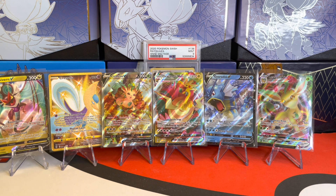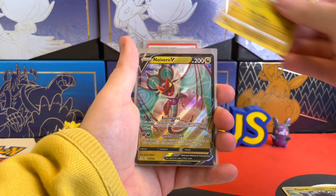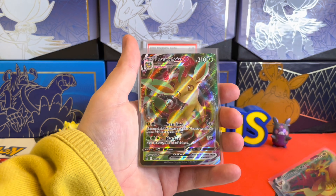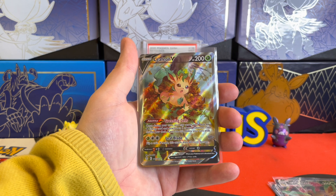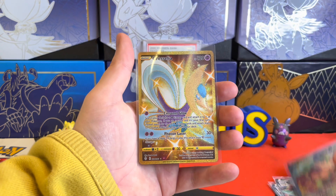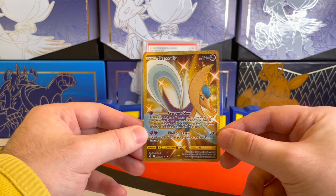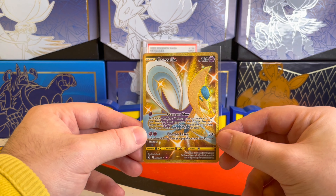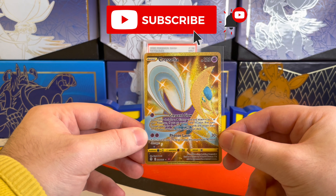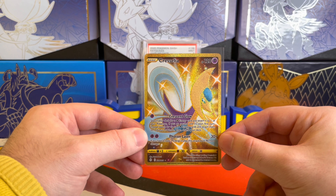Moving into our quick recap: we got two rare holos — the Zygarde as well as the Salamence. We got the Noivern V, the Gyarados V, two VMAXs in the Dracazolt VMAX as well as the Leafeon VMAX. We did pull an alternate art Leafeon V — one I do already have, but a beautiful artwork and I love the colors on this one. My favorite pull of the video was our Secret Rare Cresselia gold card — a shiny version, super cool Pokemon design, and I was happy to add this to the gold section of my binder. If you enjoyed this video, make sure to leave a like and subscribe so you don't miss out on the second half. Leave a comment if you think the second half will beat this first half. Thank you all for watching, and I hope you have a great day.